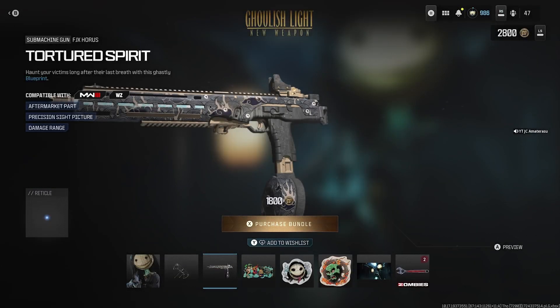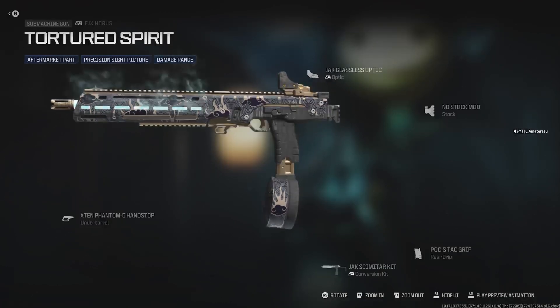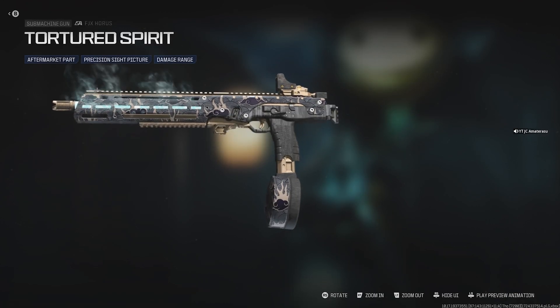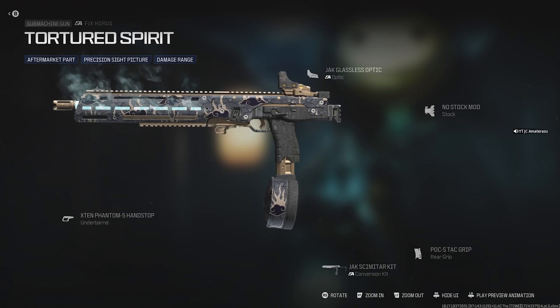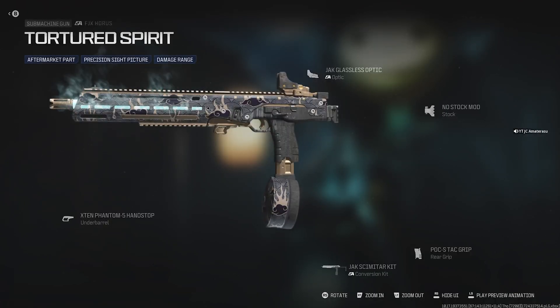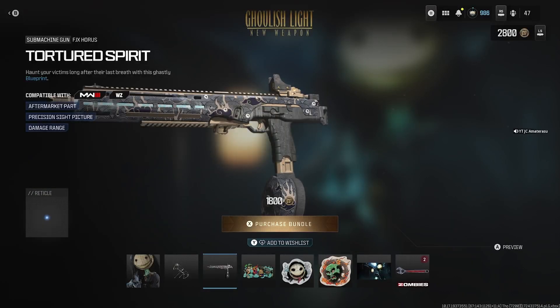Next we get the Tortured Spirit FJX Horus with an aftermarket part, a present sight picture, and damage range. Put that aftermarket part on this one too, it's gonna be slapping. The Scimitar kit — that's what everyone's using for the FJX Horus, it's a slayer bro, it gives it a 60-round clip. This one's built to hide. Got no stock on this one so it can be a runner-upper, and also got that Jack Glass optic which is really lit.